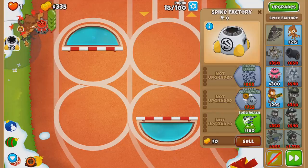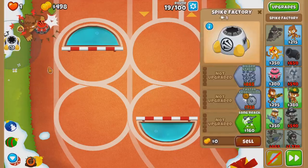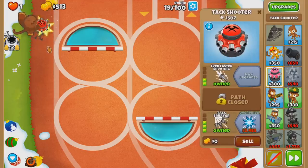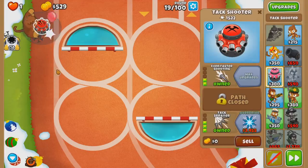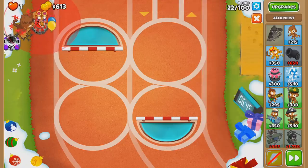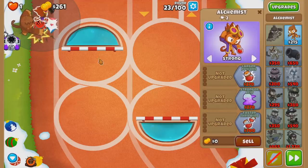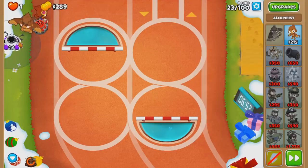So yeah, you can already tell what I'm going for. I'm not sure what order I want to get them in though - I believe attack zone would be first. Gotta use Pat for these rounds because Tack Zone resets and the round comes in quick. Tack is pretty bad on this map because it's so short, but that's why you need the long life.